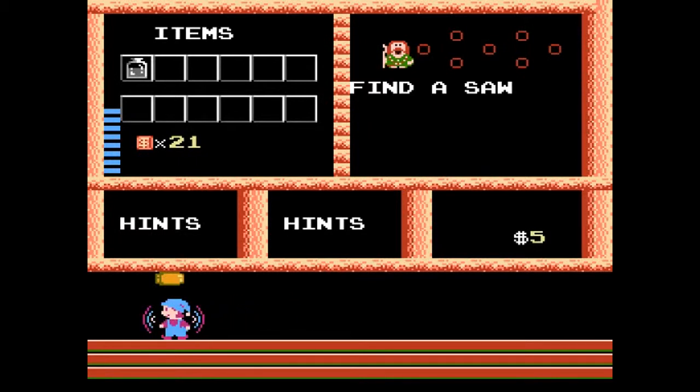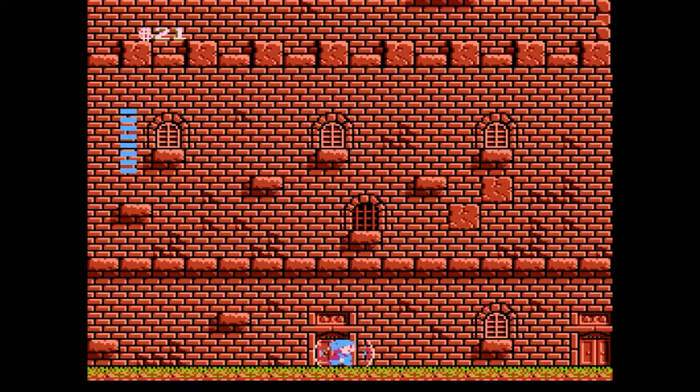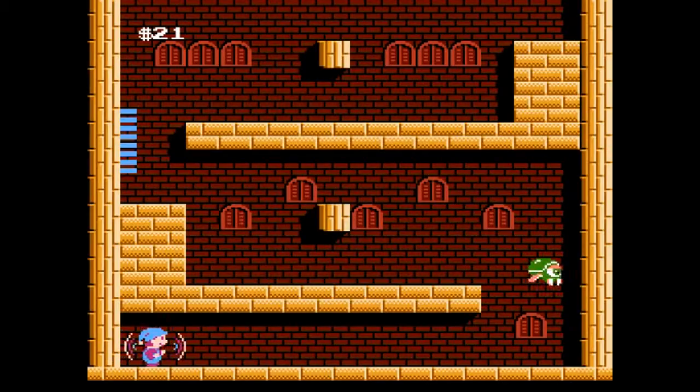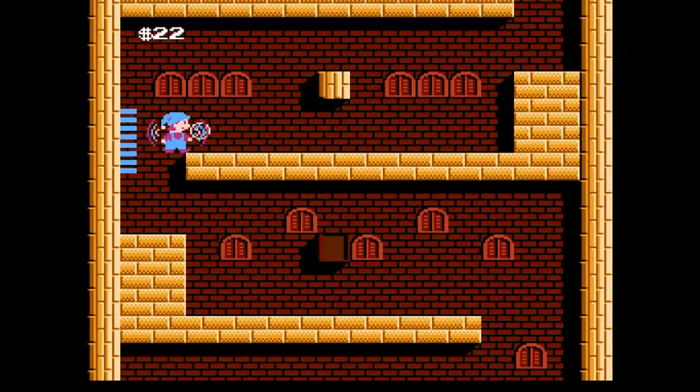We're gonna need saws to access different levels, and crystals are what we're gonna get for beating bosses. I'll explain more when we get to that. Now we get to go to the third door, and this is another level — this is basically how you're gonna access your levels.